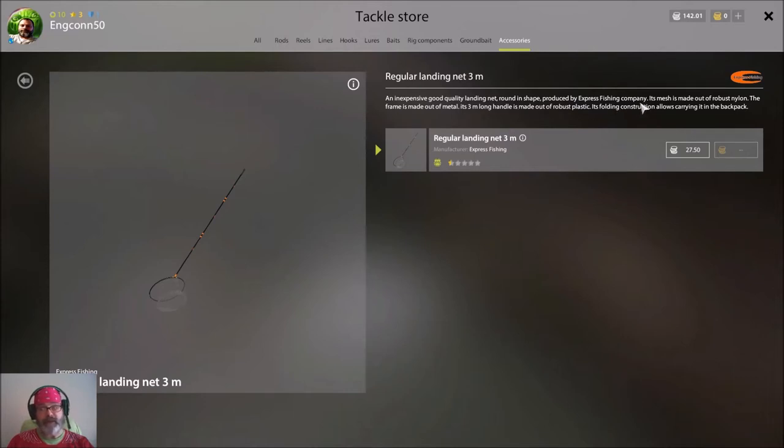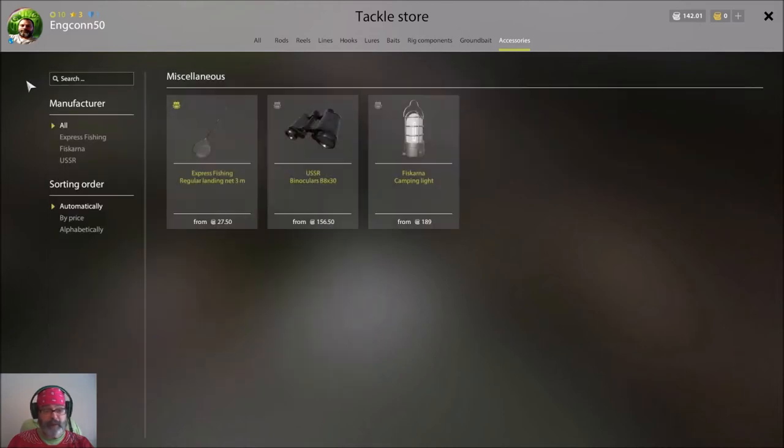It's an inexpensive, good quality landing net, round in shape, produced by Express Fishing Company. The mesh is made of robust nylon, the frame is metal, three meters long, and it folds so you can carry it in your backpack. Without this net, if you're using the beginner telestick and you get a fish around a kilo or more, you're not going to lift it out of the water. If it's two kilograms — good luck.